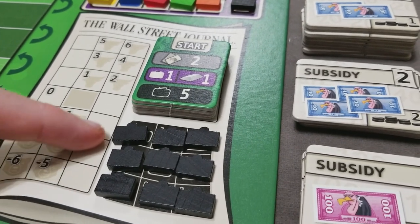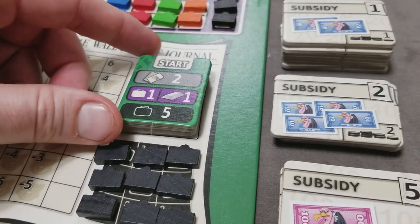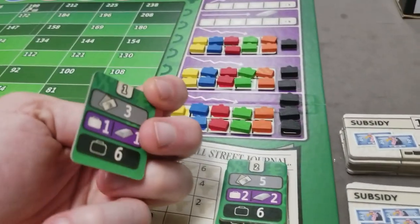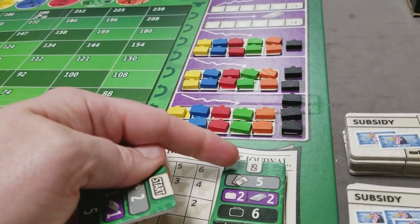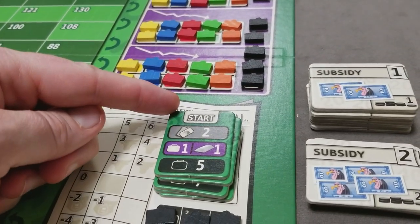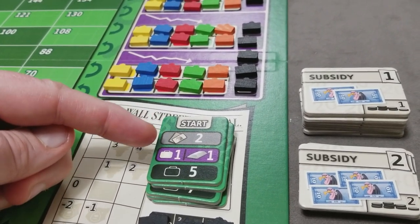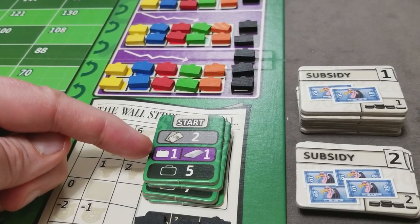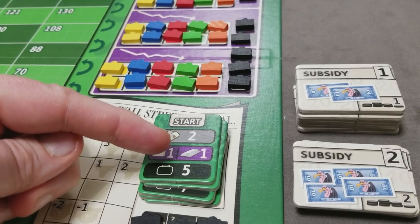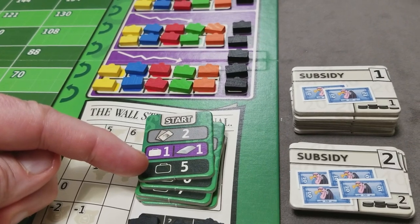Next, put nine black briefcases here below the Wall Street Journal table, and then set out your level cards. These level tiles go in order, starting with the start tile, then level one and then level two in ascending order. These represent, during each phase of the game, the maximum number of subsidies a player can have, the maximum number of shares a player can buy or sell, the maximum number of silver they can buy on their turn, and the number of total briefcases drawn from the bag during a price adjustment.